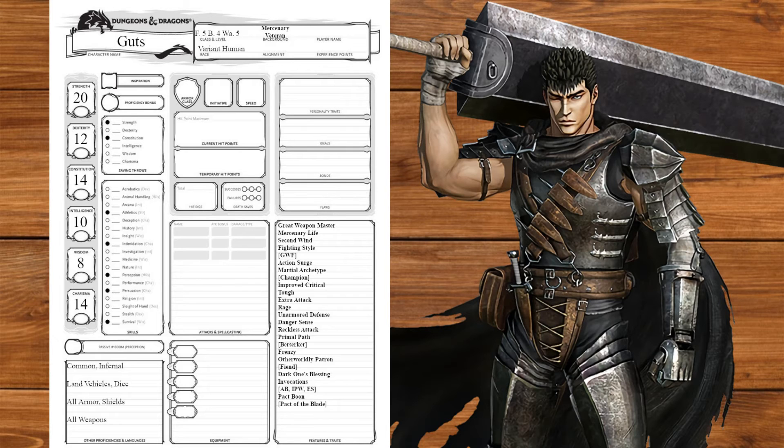We're now going to take a quick dip into paladin, getting divine sense to sense demons with the brand of sacrifice. We'll also get lay on hands for just a smooch of healing. Now that we've got the side orders down, back to the entrée.